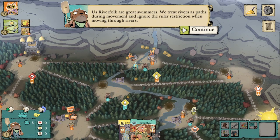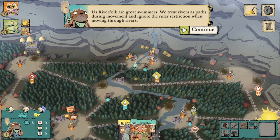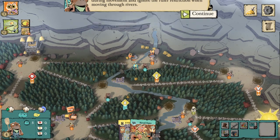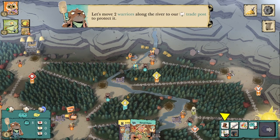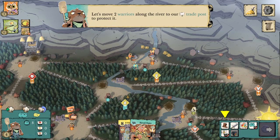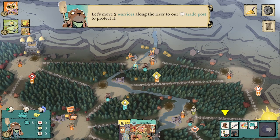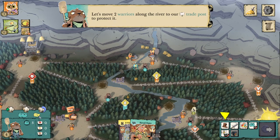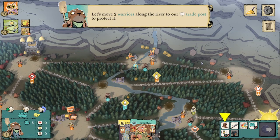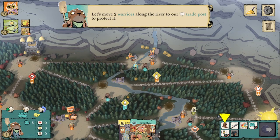The River Folk treat rivers as paths during movement and ignore the rule restriction when moving through rivers. That's helpful because the River Folk don't have as many warriors as some other factions — only 15 total — and they often have a few floating around in their funds as well. Let's move two warriors along the river to our trade post to protect it.